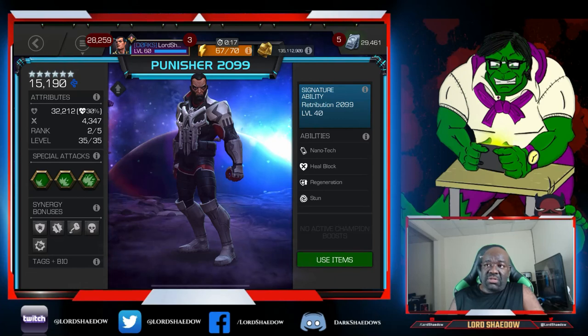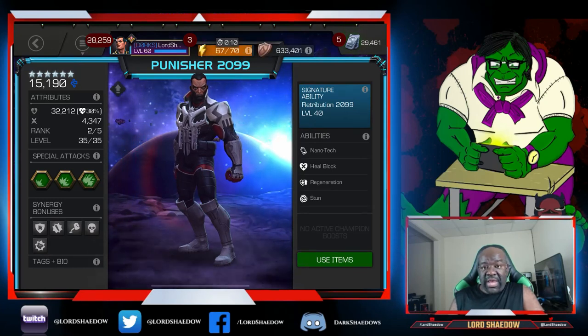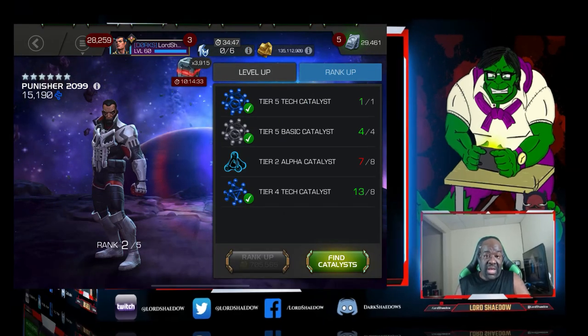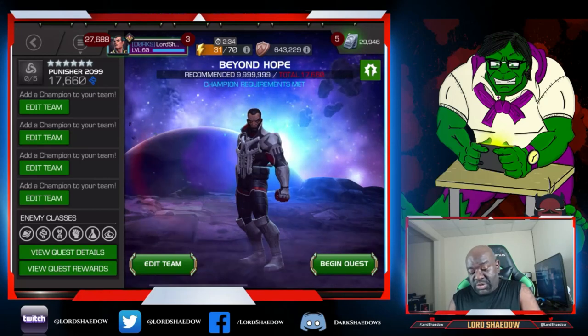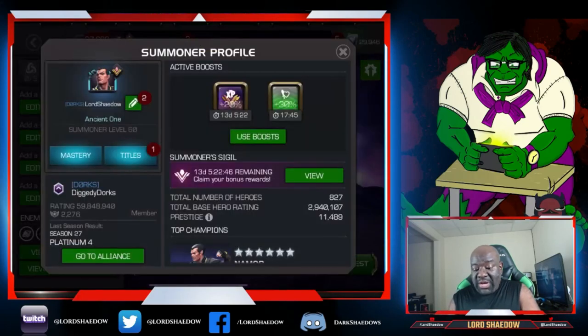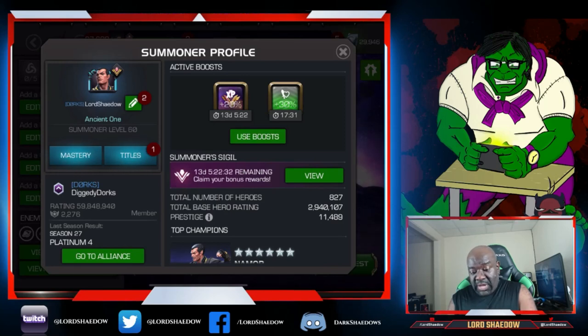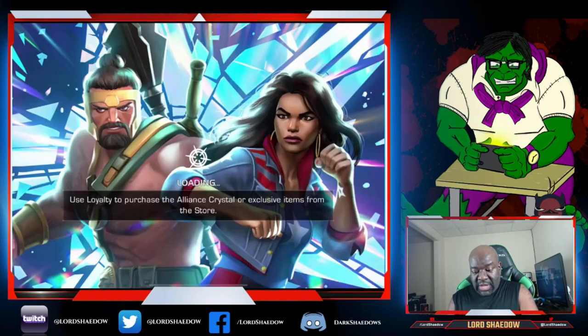That is the rank up for Punisher 2099. We're going to go into Realm of Legends and beat up on Winter Soldier, so I can showcase a little bit of what Punisher 2099 can do. Let's head into Realm of Legends. As you can see, I'm going in with just Punisher 2099. However, I'm trying to use up my 30% boosts — I have like seven of them in my overflow right now. Remember that 30% boost is on for this fight.